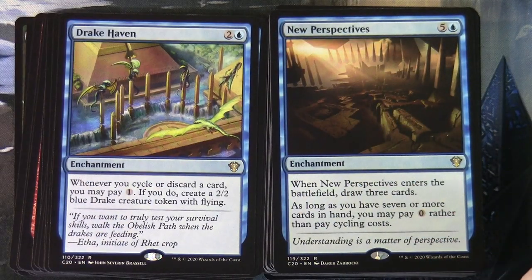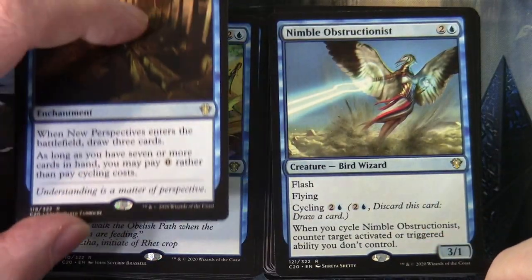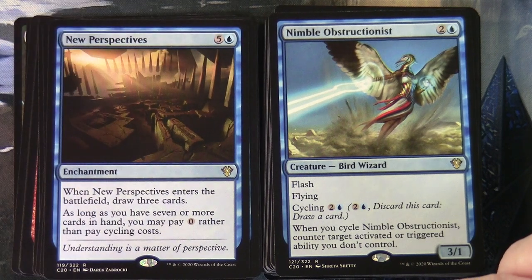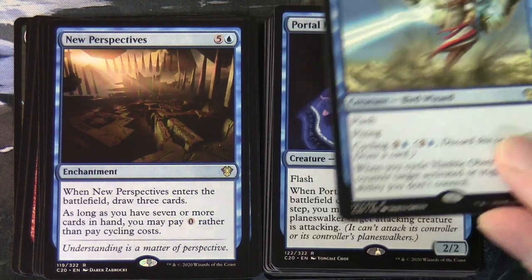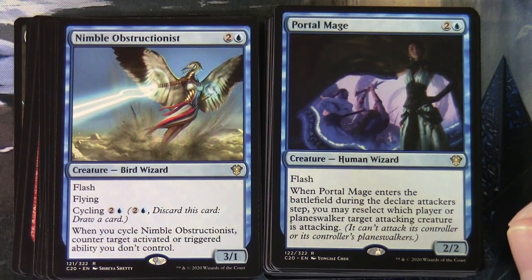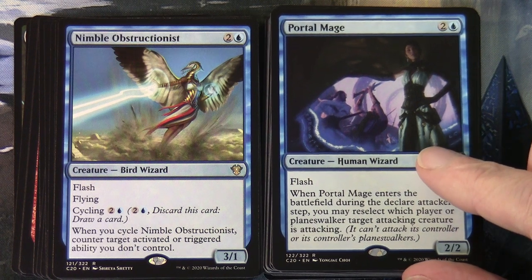New Perspectives costs five and a blue: when it enters the battlefield draw three cards, and as long as you have seven or more cards in hand, you may pay zero rather than pay cycling costs. Nimble Obstructionist at two and a blue is a creature Bird Wizard with flash and flying. Cycling two and a blue: when you cycle Nimble Obstructionist, counter target activated or triggered ability you don't control. Portal Mage at two and a blue is a Human Wizard 2/2 with flash - when it enters the battlefield during the declare attackers step, you may reselect which player or planeswalker a target attacking creature is attacking.